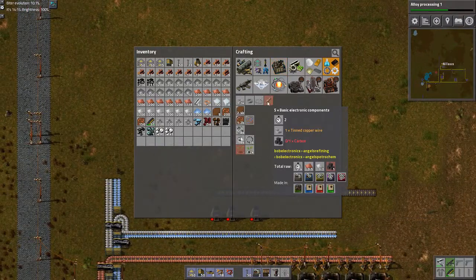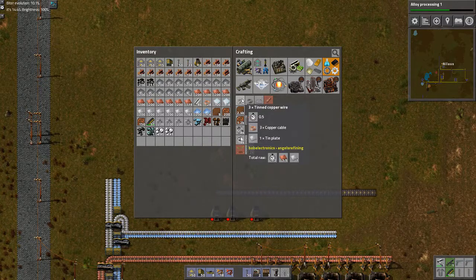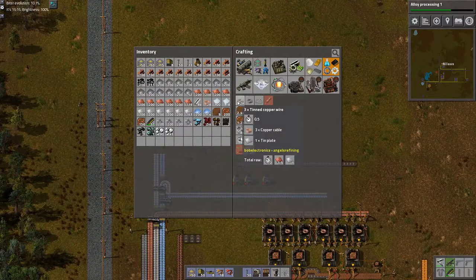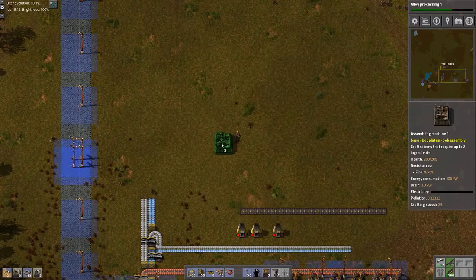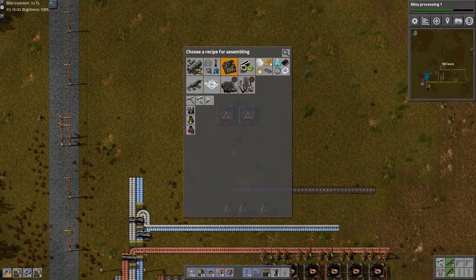The basic electronics components — I need carbon. Carbon? What the hell? And tin copper wire. This is tin copper wire — this is pretty basic. That needs copper wire and it's tin. I can't remember which one is tin. Is tin the light one? Yeah, the tin is the light one. So let's build that up here. I'm going to need more of these. This is just such a poor way of doing this.